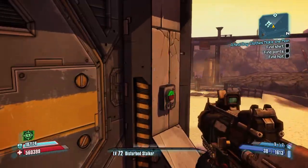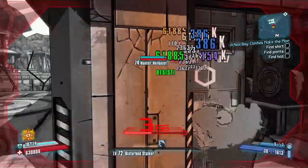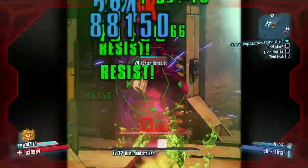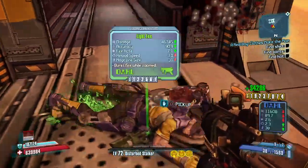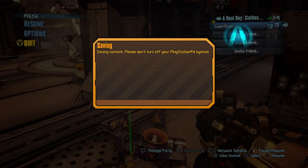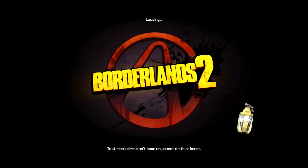And then if you're Zero, this is really easy because you can just go in, use Kunai and slag it. You can do that in less than a minute, so I'll be back when I've got a clip of me actually getting the drop.